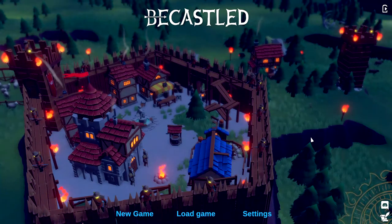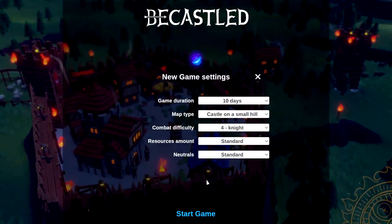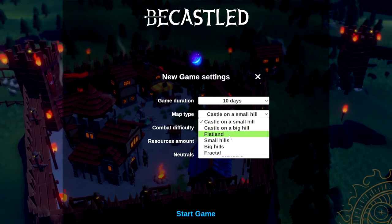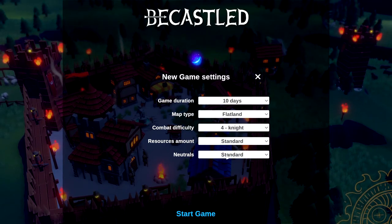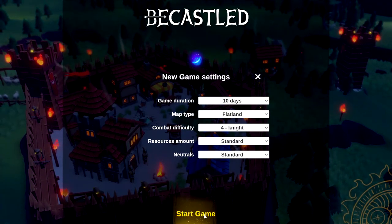This was released two or three days ago now. Let's jump right into a new game — we've got a new screen here. We'll do a 10-day map, Flatlands, Middle Difficulty Knight. Standard Resources and Standard Neutrals — fantastic. Let's hop in and see what different things await us in BeCastled.